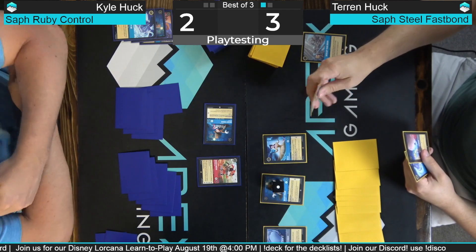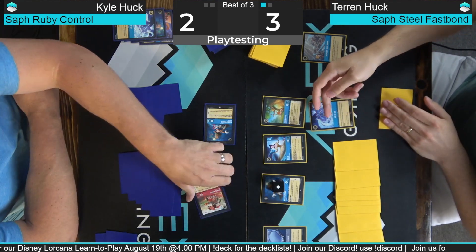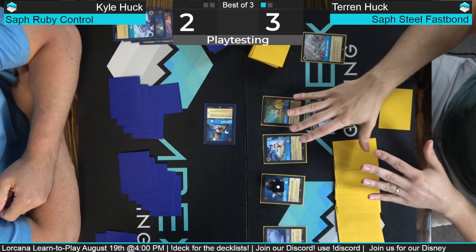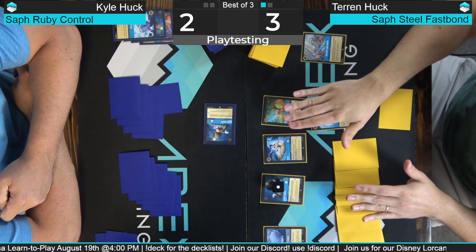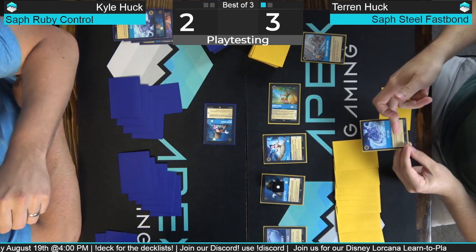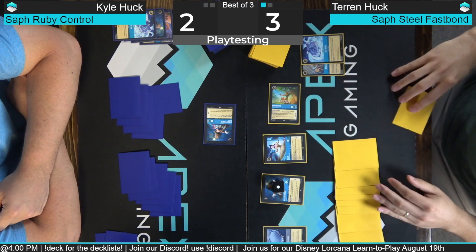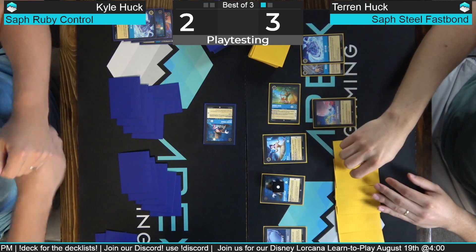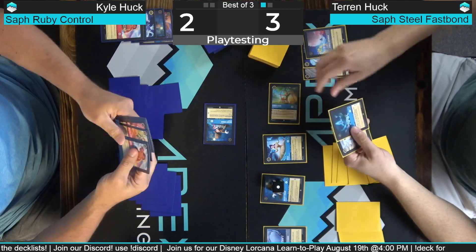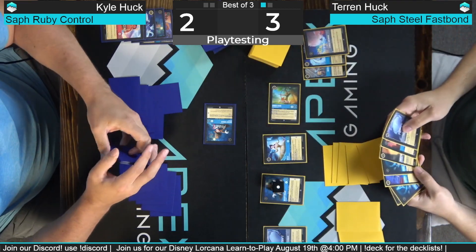This is another mechanic — this is called singing a song. Some actions are also songs. Let It Go is a five-cost song, so I can either pay five or I can tap a character that's ready — that's been in play for a turn — to sing the song. It has to have a cost of five or more to sing a five-cost song. So it went into your inkwell and now I'm going to cast Whole New World. He gets pretty good value — I have to discard two and then draw seven, he just gets to draw seven.